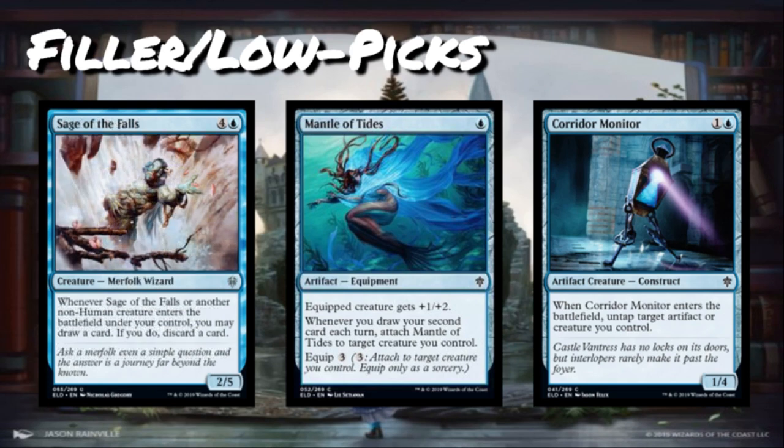Sage of the Falls is four and a blue for a 2/5 uncommon Merfolk Wizard. When it or another non-human creature enters the battlefield under your control, you may draw a card — if you do, discard a card. So every non-human lets you loot. I initially misread this — it should probably be rated a little higher, because there are times where you just get to loot through your whole deck when you play out a bunch of creatures. The non-human restriction is a bit annoying in limited, but it deserves to be bumped up one category.